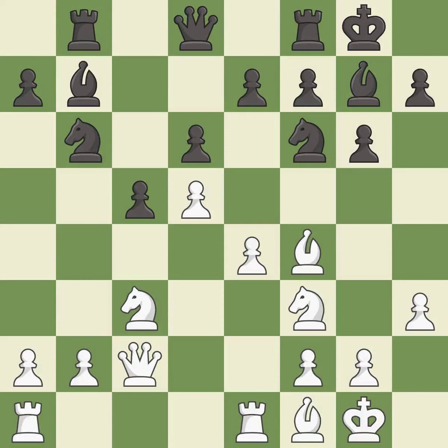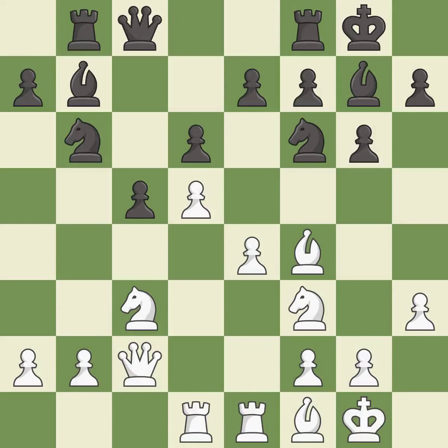This connects the rooks, which helps them coordinate together in the future. It is best. This develops a queen off its starting square, getting it into the action. It is best. This develops a rook off its starting square, getting it into the action. It is good.